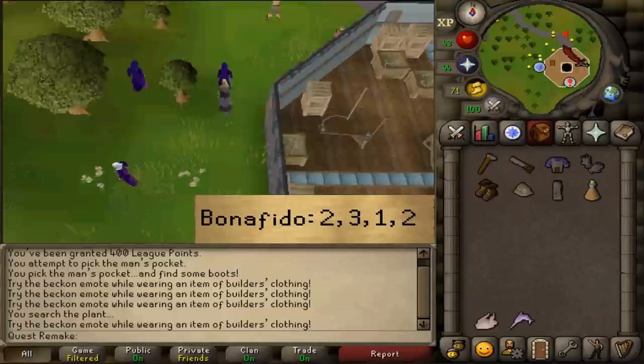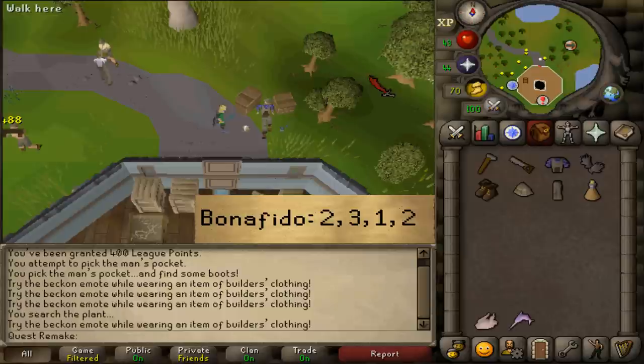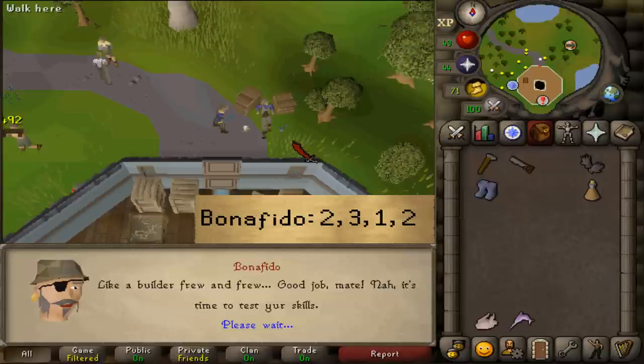Now go back to Bonifido. He will ask some questions — select options 2, 3, 1, then 2 and he will allow you access to the building. First, wear your builder's clothing and then talk to him again with options 2, 3, 1, 2.